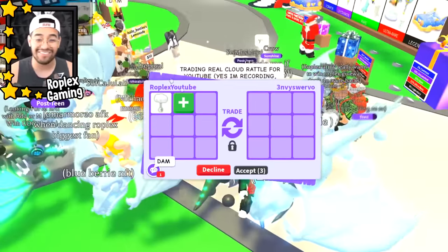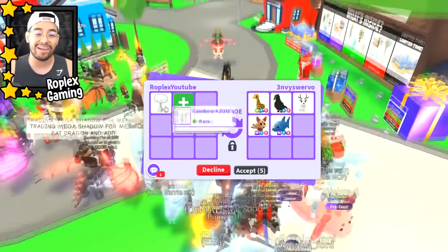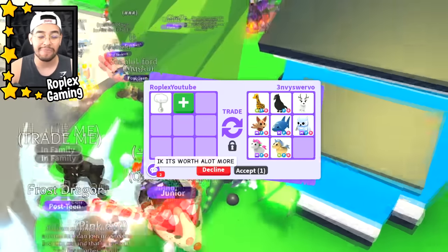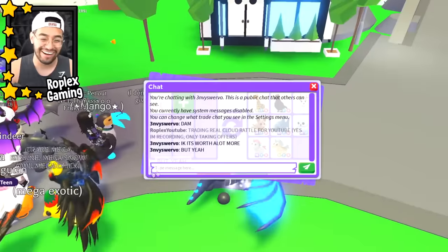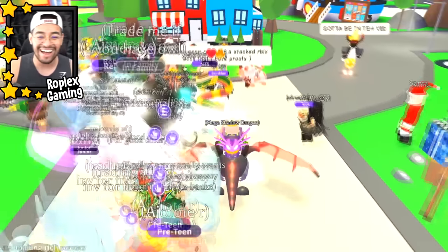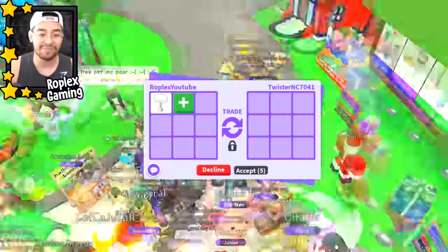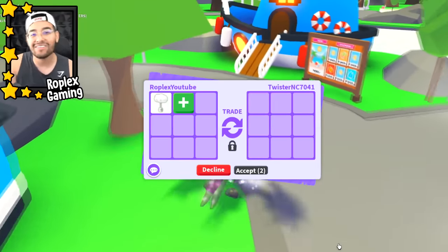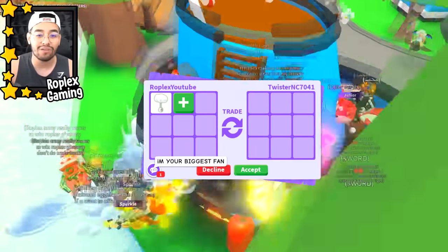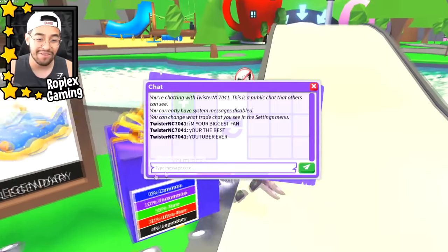This guy said 'damn' — he's putting up a neon giraffe, a crow, and an arctic reindeer. We are going to decline. I would maybe consider it if somebody puts up like five mega shadow dragons. He said 'I know it's worth a lot more' — yeah, it is worth a lot more. I don't know, I would maybe consider five mega shadow dragons, but I don't know if that's disrespectful to Ace who gave us such a good deal. It's literally worth a couple thousand dollars in real life.